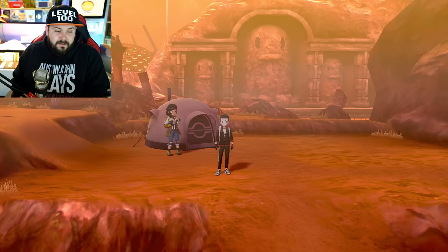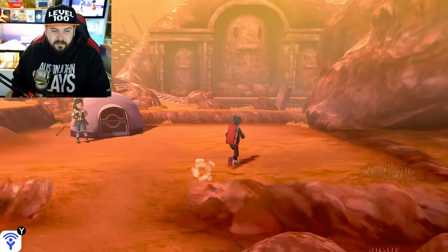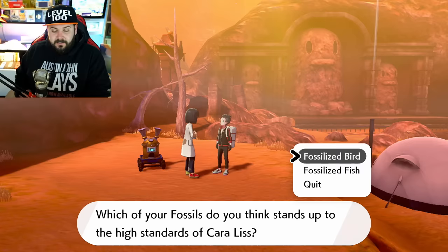In order to restore the fossils, make your way to Route 6 where you'll clearly see the fossil restoration area. Pro tip: if you speak with people who have a camp set up on a route, that's how you make a fast travel point to that route. The fossil restorer — if you don't know where she is, go up the ladder to the left of the lady walking around on the right. Her name is Karaliss.